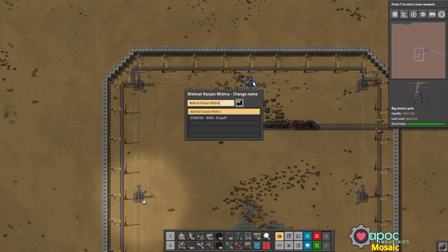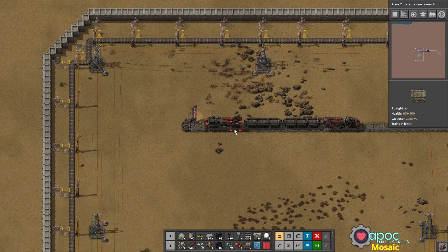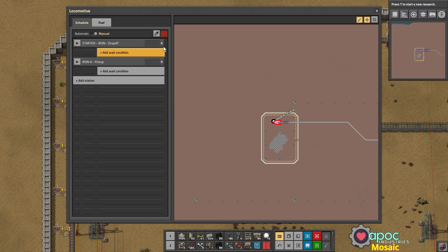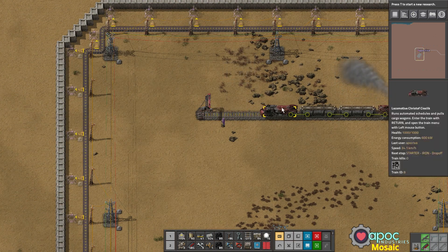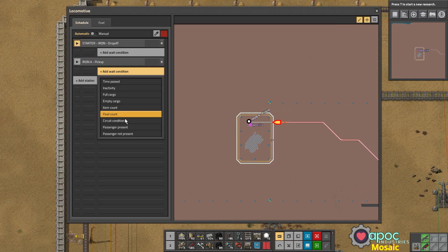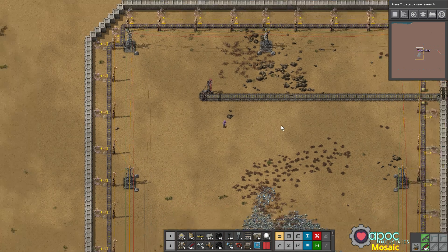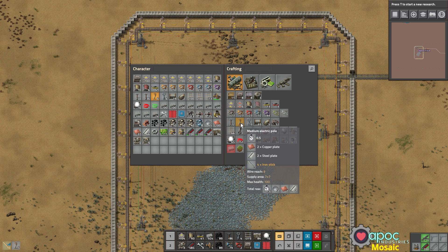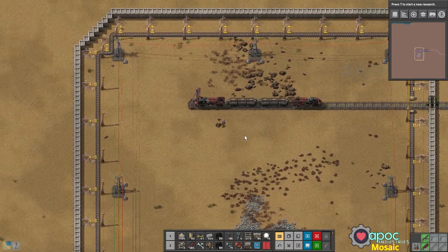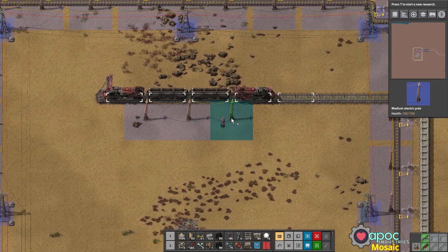This is going to be Iron A pickup. You are going to go to Iron A pickup. Whoops — no, come back. You're going to stay here until full, and stay here until empty. Now get back here. We probably need a few more medium power poles, so we'll craft those. There, there, and there.